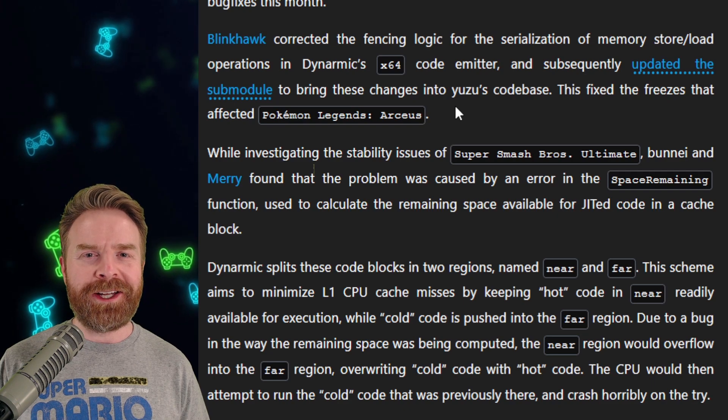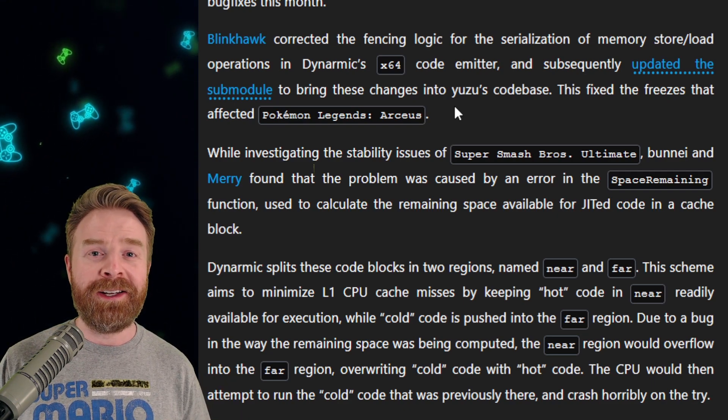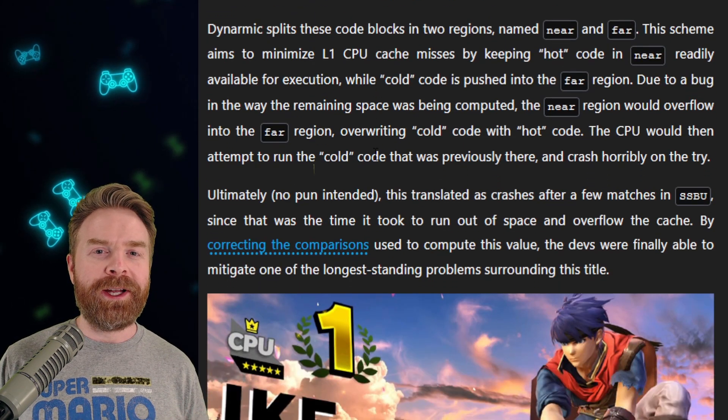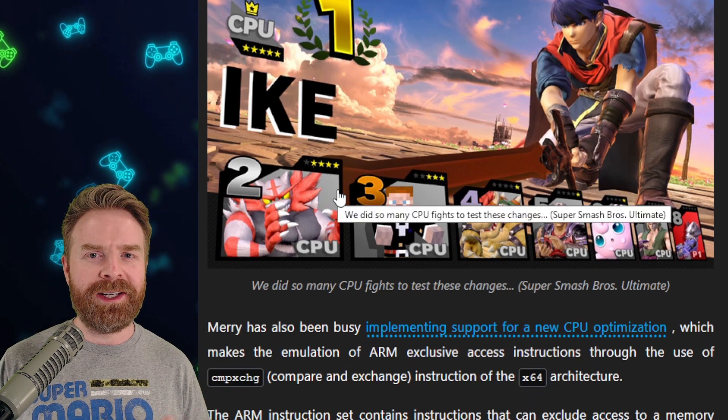If you play Pokemon Legends Arceus and you are experiencing some random freezes here and there, the Yuzu team has hopefully fixed those issues. Furthermore, with Super Smash Bros. Ultimate, the random crashing issue should be fixed as well.